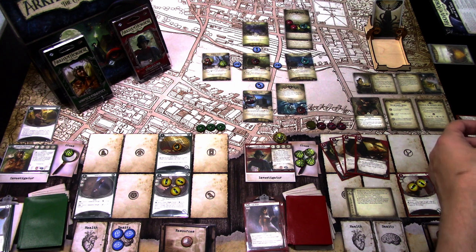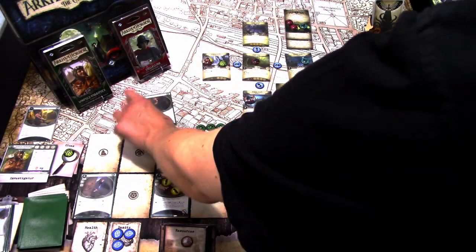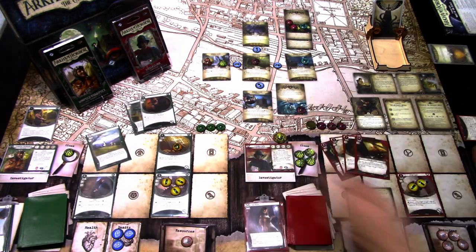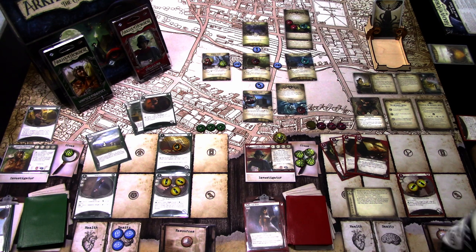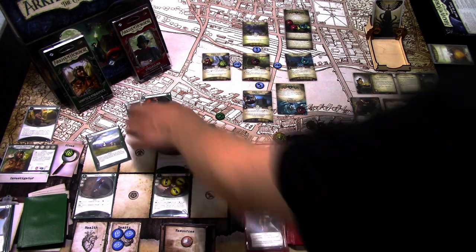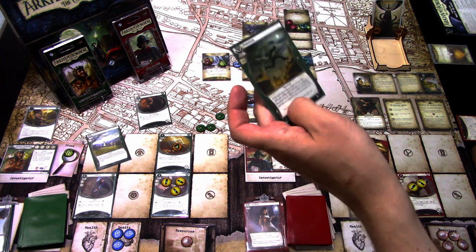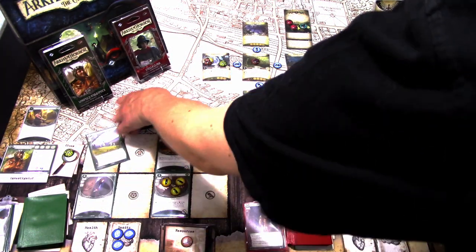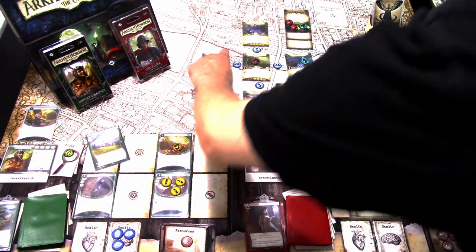Starting with Winifred — I'll commit Momentum and Lockpicks to the investigation test and draw a card, getting Nimble. We're testing five versus three. We get a Skull — the skull value is the number of monsters in play, which is one. So we succeed by one. Momentum gives plus one to the next skill test, and we get this clue. We'll advance the act.